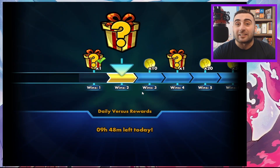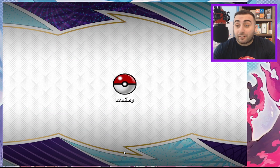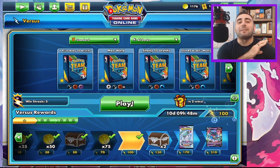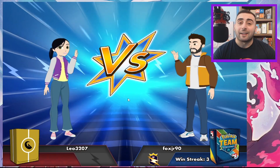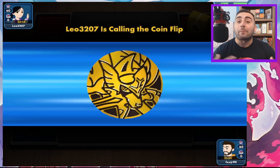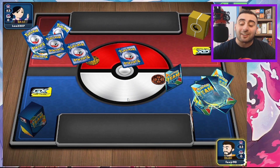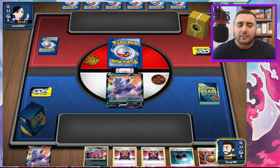Unless you have an Air Balloon active, they're going to immediately concede because they have nothing to get out of the active. Maybe I'm wrong, but we're going to play one more game and see how it goes. If you're brand new to the Pokemon Trading Card Game and want to learn how to play a little bit better, I do have a Discord to help new players, and a bunch of videos on how to play the game — go check those out.